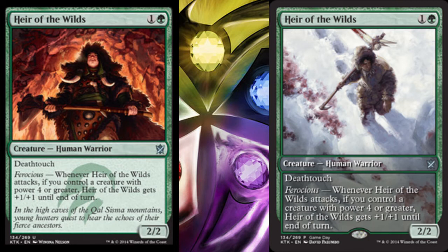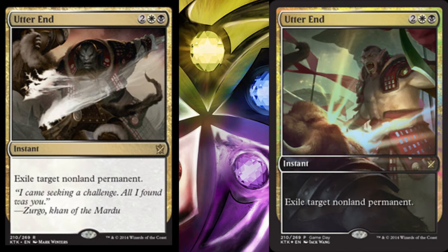For the next card, it is Utter End — what you'll get if you went top 8 in Khans of Tarkir Game Day. You'll get it in alternate art and in foil as well. It's an instant spell for 2 white and black: exile target non-land permanent. A really huge card in Khans of Tarkir — exiling target non-land permanent means you can basically destroy anything without worrying if it's indestructible, and you can exile a planeswalker for just 4 mana. On the left is the normal version and on the right is the promo version.